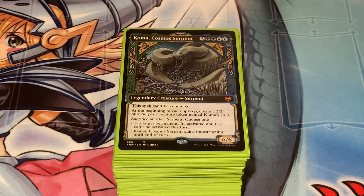What's up everyone, it's Trainer Del, and in this video I have my Koma, Cosmos Serpent EDH deck profile. This is a deck that when Kaldheim first came out I definitely wanted to build around, but I just never got around to it. I thought I could grab the Aesi deck, take pieces from there, get Koma and a few things, and now that Strixhaven is out I finally put it together.